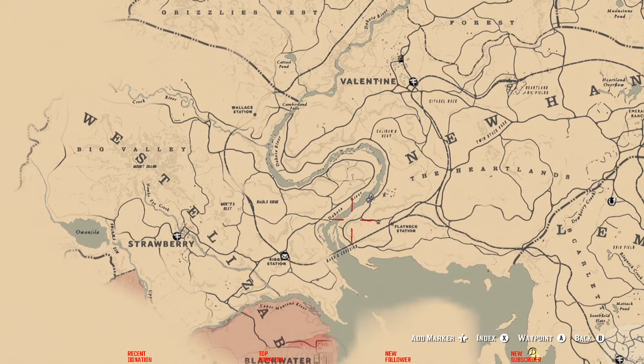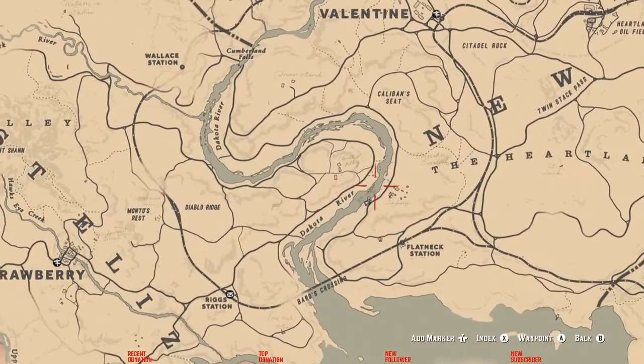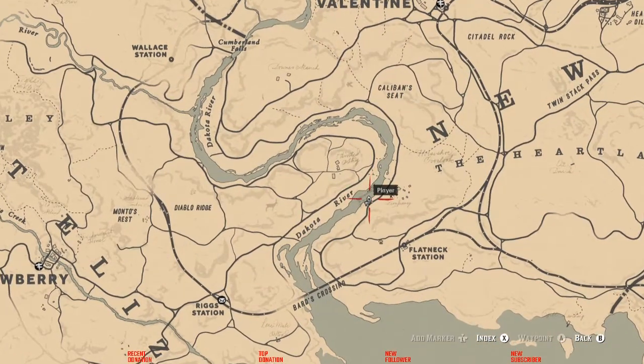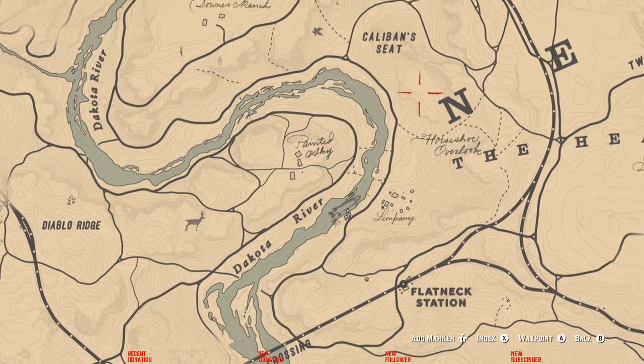Notice on the map — it is south of Valentine and east of Strawberry. Go ahead and zoom in. It's north of the big lake where you'll actually get the quest to get the special lures.